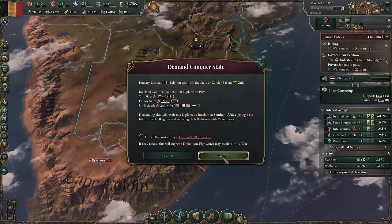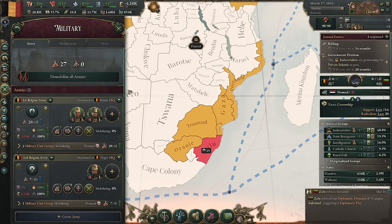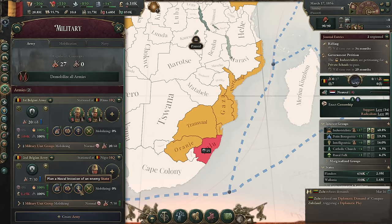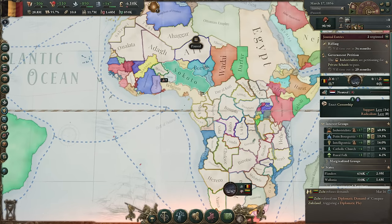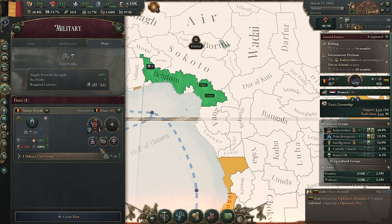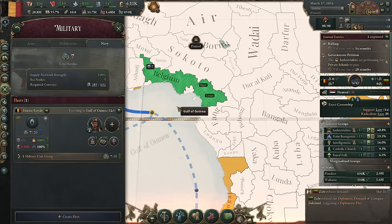We're going to confirm the conquer state war goal, let that tick in, and mobilize all of our armies. The navy doesn't have to be mobilized. Then what we're going to do is plan a naval invasion. Oh, I guess I can't plan it until we're at war. Would it be beneficial to move our troops? Oh, you're already stationed in Niger — perfect. I'll deploy the navy to the sea node for now so they'll be nearby.